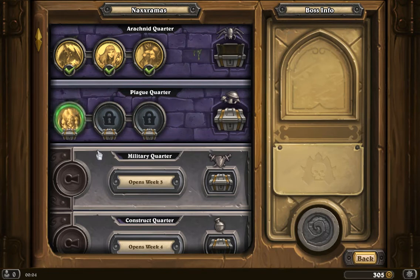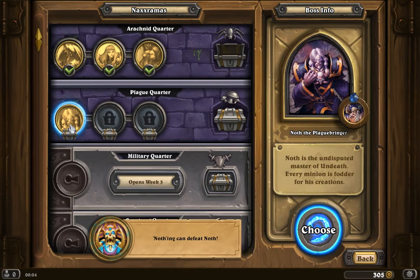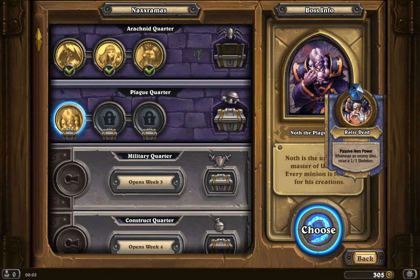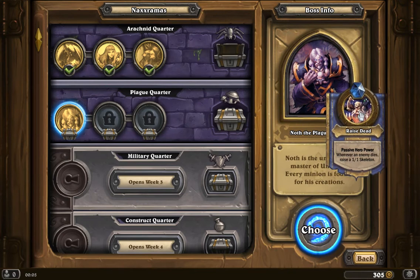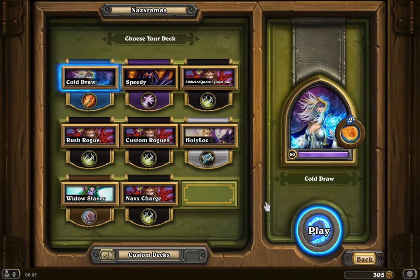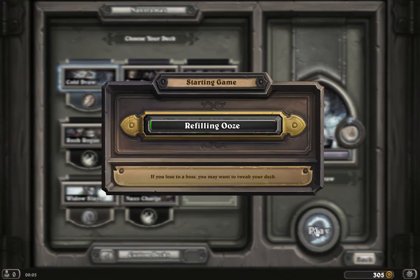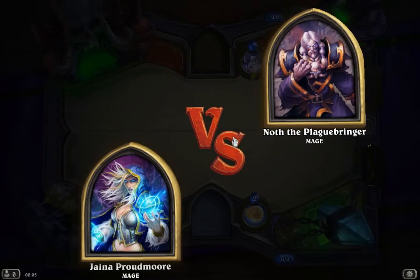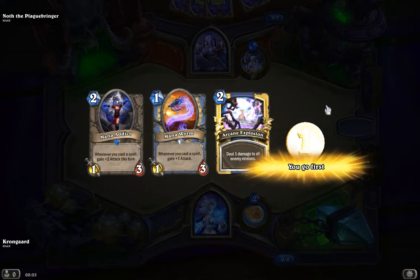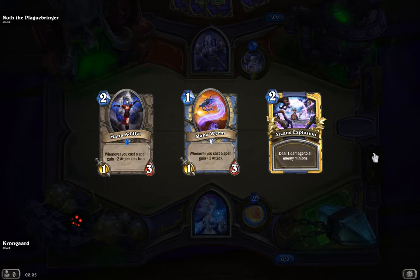I'm not gonna skip onward — let me check out the teaser card wins. Nothing can defeat Noth. That's funny. Whenever an enemy dies, raise a 1/1 skeleton. I'm going to play this with my cold draw deck to start with. I have no idea if it's any good against 'nothing can beat Noth,' but it's not that minion-heavy really. I'm hoping I can just shoot the skeletons away. Plaguebringer — awesome. This could be a very fun start for me.